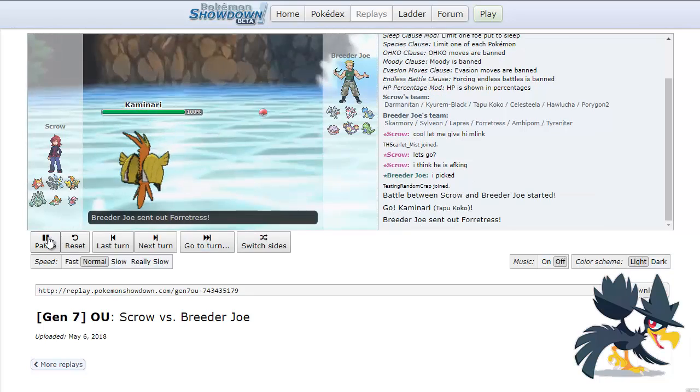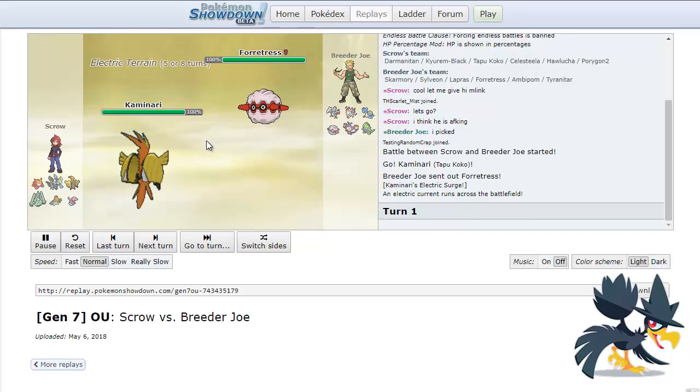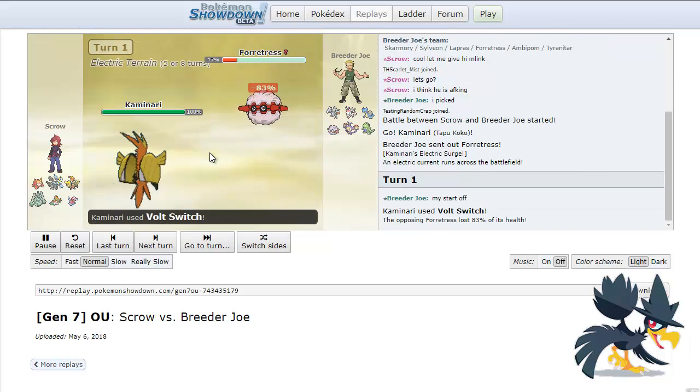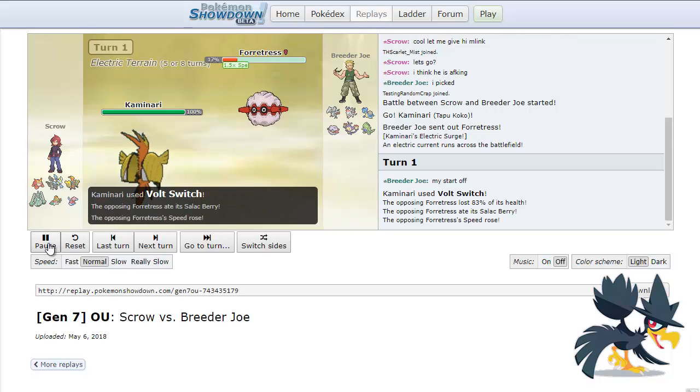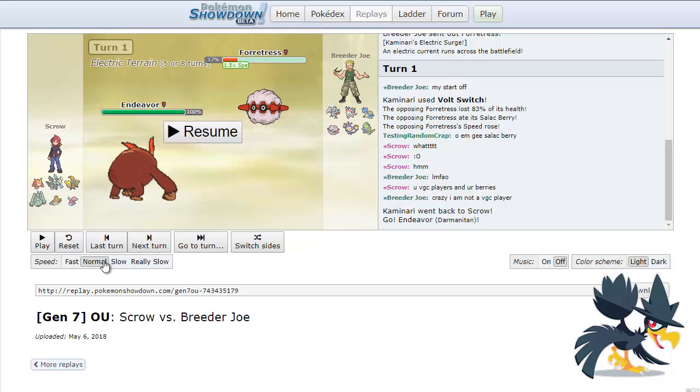Turn one, I'm leading with my Coco as planned, as he leads with his Forretress. I just go for the full switch. That full switch actually did a lot since he doesn't really have electric immunity like I mentioned. I bring the Forretress down to below 25% and trigger his berry — it is a plus speed berry.